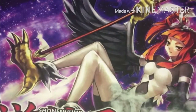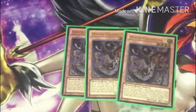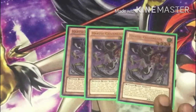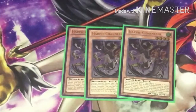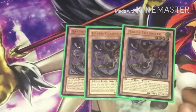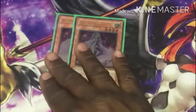First off, I run three Harpy Channeler — she is the most important part of this deck. If anything happens to her, like Blossom or Ghost Reaper, it's a problem, but we play Feather Storm to counter that. You gotta run three copies. What she does is you discard a Harpy monster or Harpy card and bring out any Harpy monster from your deck — normally for a rank seven play or the Tomahawk play.